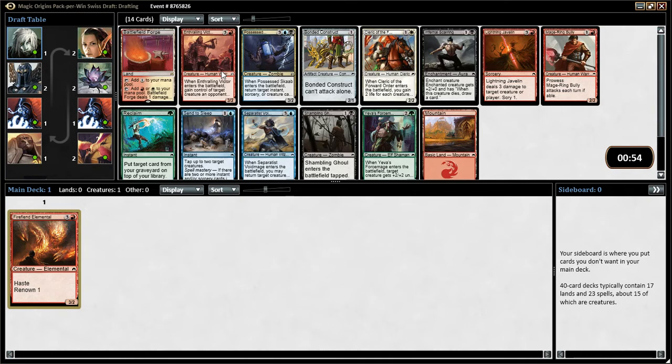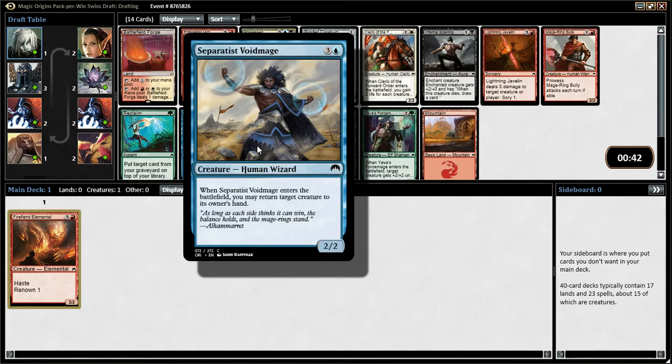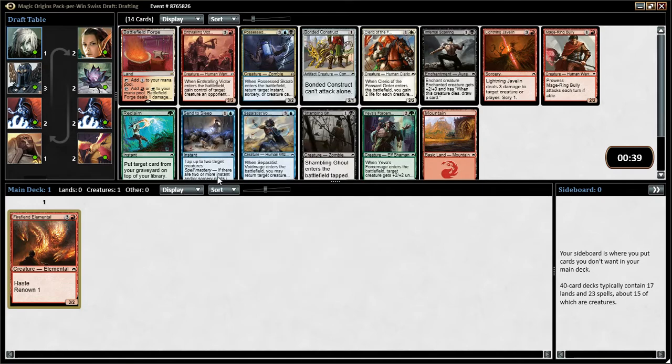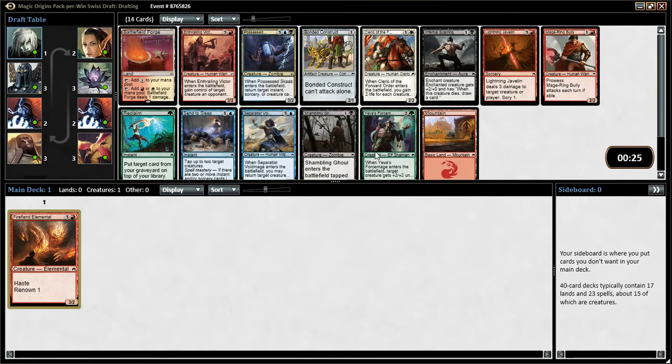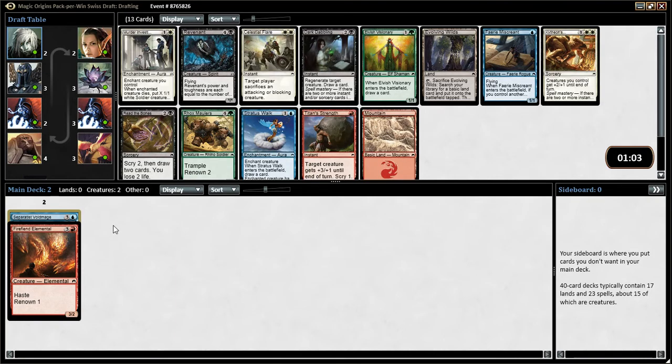Got an Enthralling Victor, a cleric that gains two life for each creature you control when it enters, and a javelin which is quite expensive. I do like Separatist Void Mage - you can return a creature to their hand. Send to Sleep is not too bad either. Also got a Possessed Scab that gets you to return. I think I'm going to go for the Void Mage. Right on to the next pack.